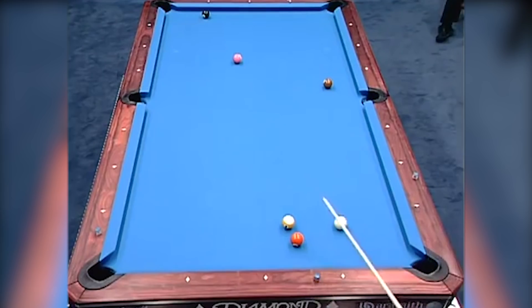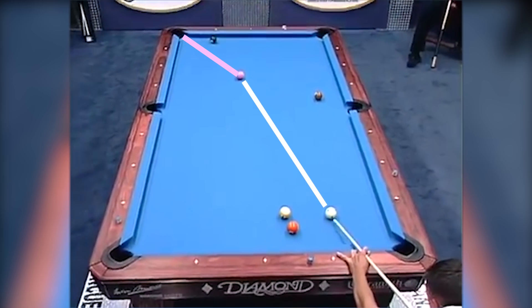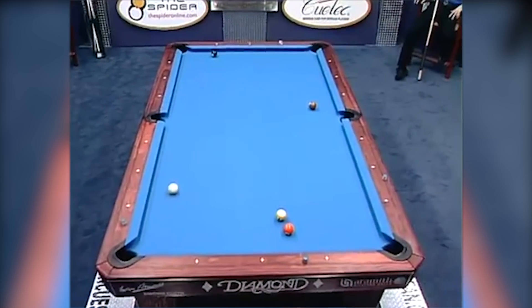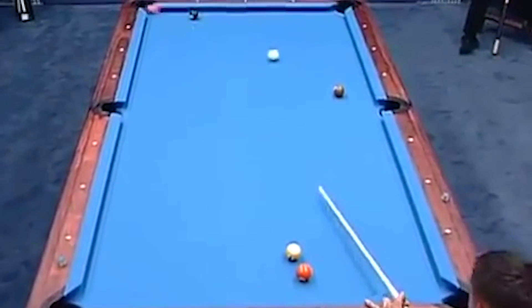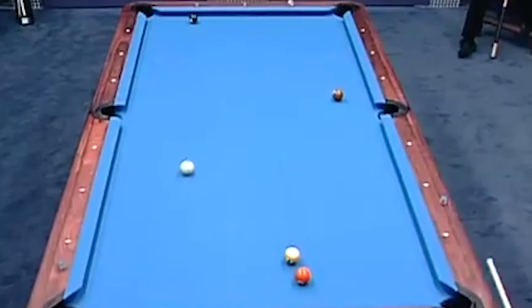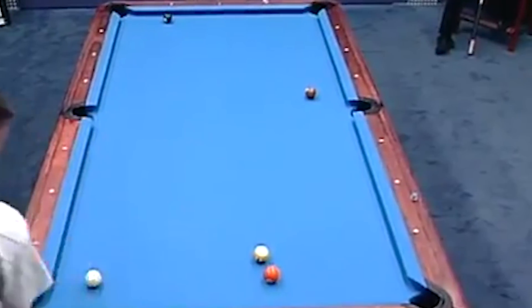This shot is insane. It's Cory Duel in the 2004 US Open, which was actually on ESPN. Cory had to make the four ball and get back down to shoot the five ball in one of the corners. Not only does he make the four, but he hits the cue ball so hard and with so much backspin that it pulls itself all the way back down the table and sets him up perfectly for the orange five. I always thought this shot looked incredible and as it turns out it's crazy hard for an average player to do, so let's get right into it.